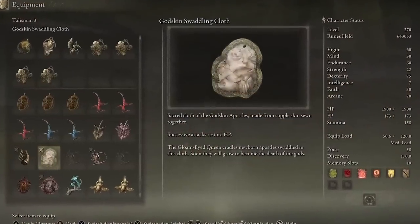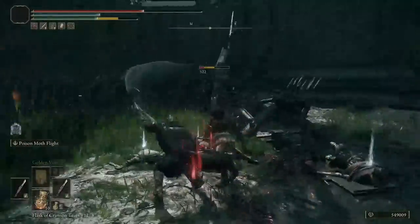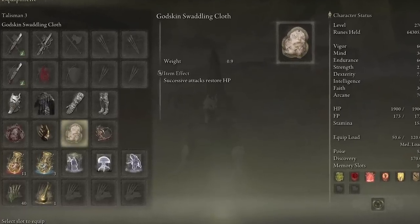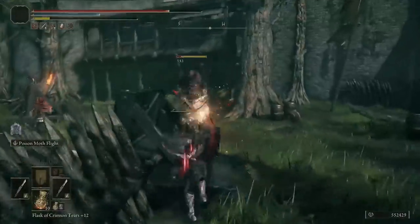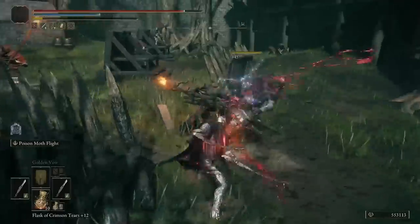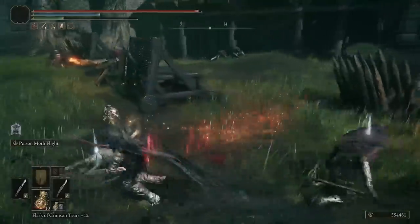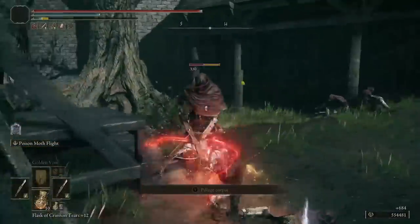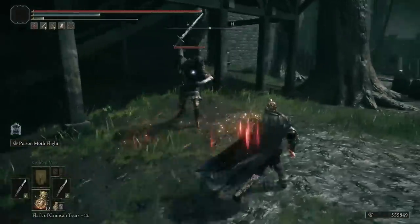For our number three slot, we're going to be using the Godskin Swaddling Cloth. I had never seen this Talisman before — it gives you HP based on successive attacks. So the more attacks you are doing, not only are you raising your Attack Power from the previous Talisman, but you're also restoring your health. It stacks with the Taker's Cameo, giving you even more health, which has been an absolute lifesaver in New Game Plus.